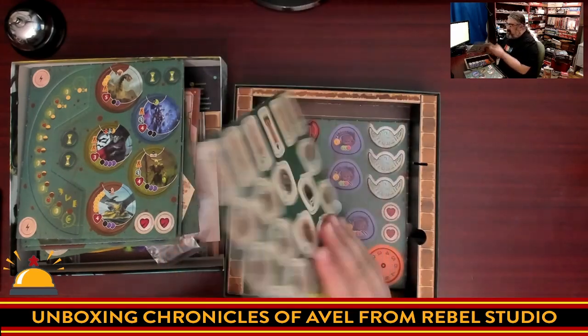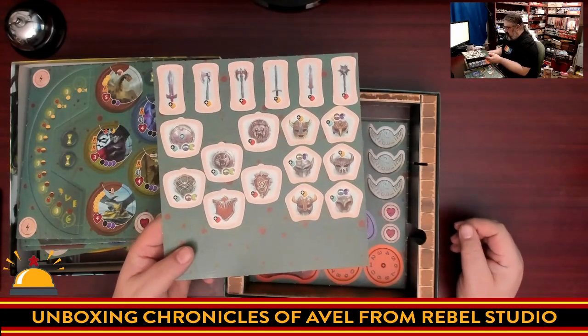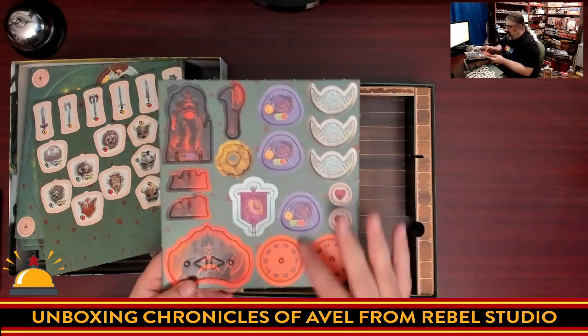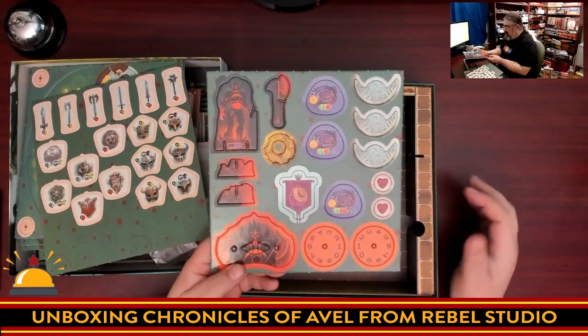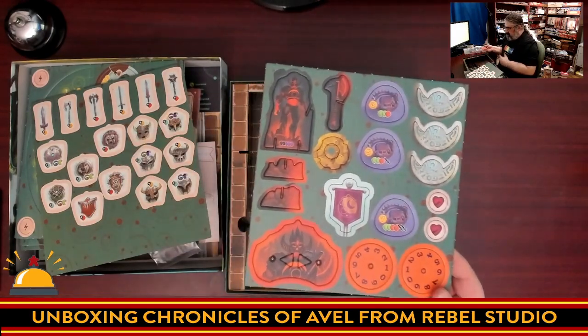All items start on their brown side but can be upgraded during the game to be better. Finally, we have seal tokens where you can seal certain spots, traps you can place on the board, some tracker tokens, a first player marker, and the standee for the big boss you'll be fighting.